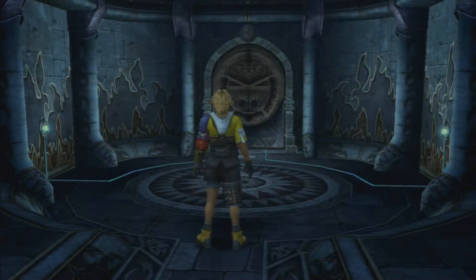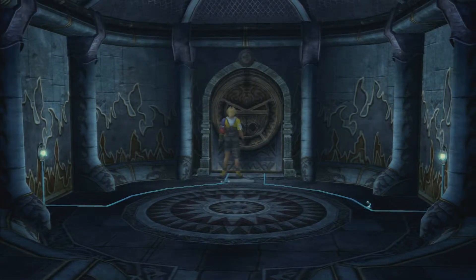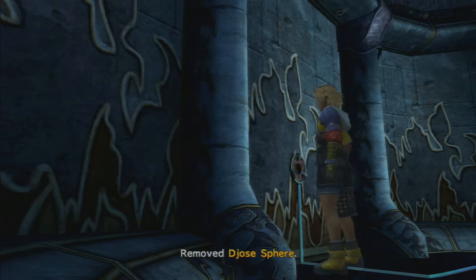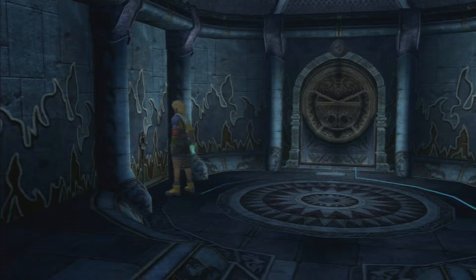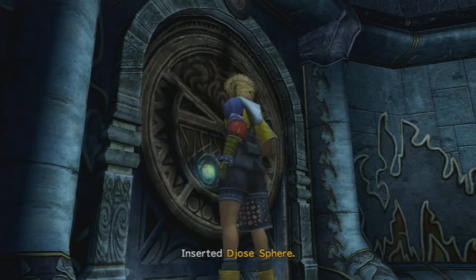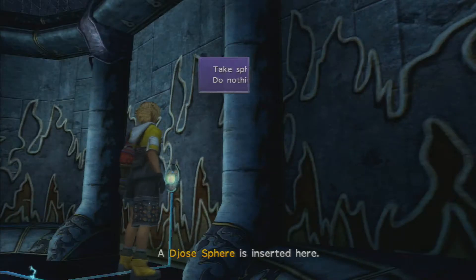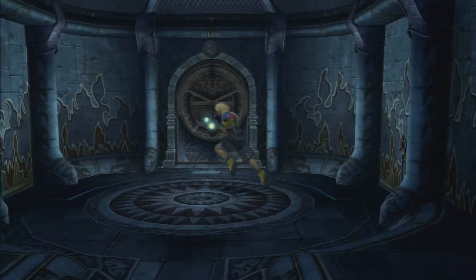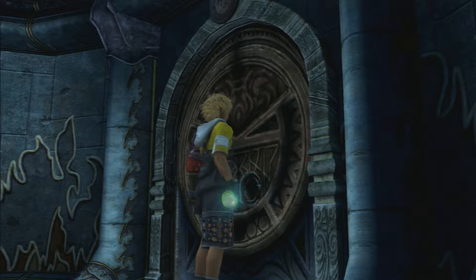Shut up, Waka. We gotta go. So this is the Djose Temple. It's lightning themed. There's a door — you notice it's got two grooves in it. Take the spheres on the side of the room, put them in the door. That's step one. That's easy, you can do that in your sleep. I just stopped recording so I could yawn. But anyway.